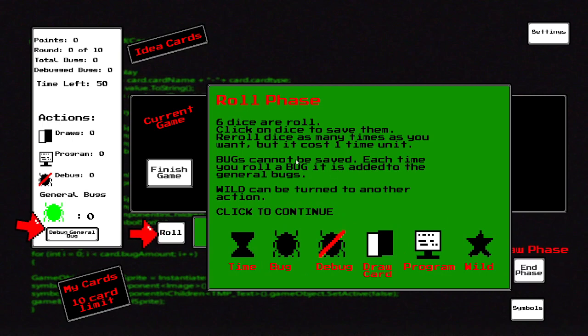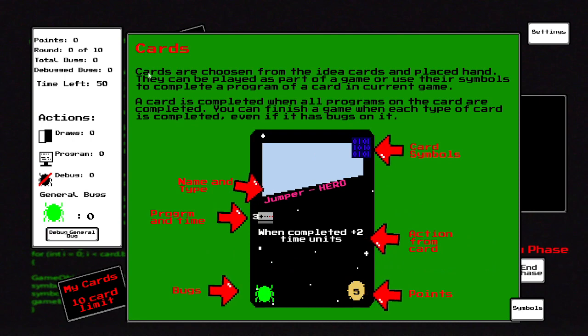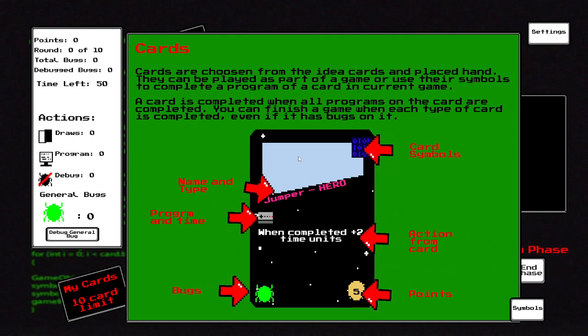You got four phases: the draw phase, roll dice, action phase, and cleanup phase. In the roll phase you roll the dice, and if you roll a bug it automatically goes to your general bug supply. You can draw cards, program a card, or use a wild to change it. You only got 50 time and 10 rounds to finish the game, but if you run out of time or have too many bugs the game is also over.